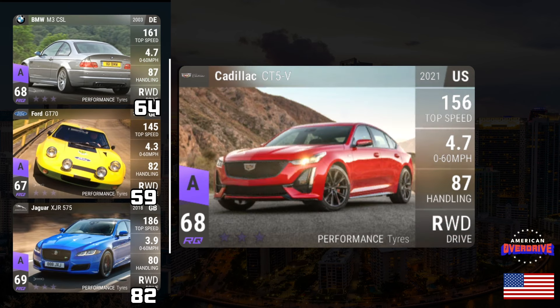Last but not least, I'm really excited for the Cadillac CT5V Epic. Medium ground clearance, performance tires — there aren't many medium ground clearance performance tire American cars. Everyone gravitates toward the ATSV, so the CT5V is going to be a nice RQ saver for American collectors. It's basically the American version of the M3 CSL. I've always loved the M3 CSL and seen the value in it, and you're getting the same exact stats in the CT5V at 4.787 0-60.